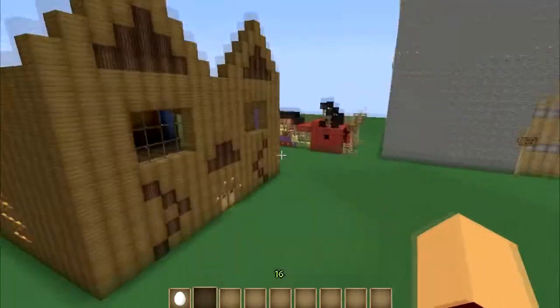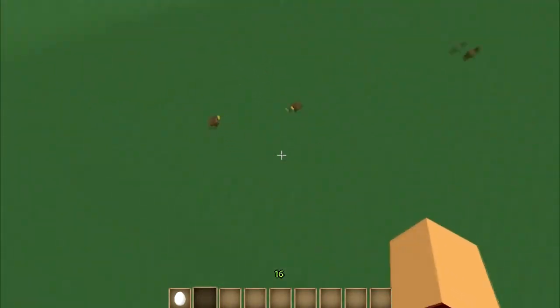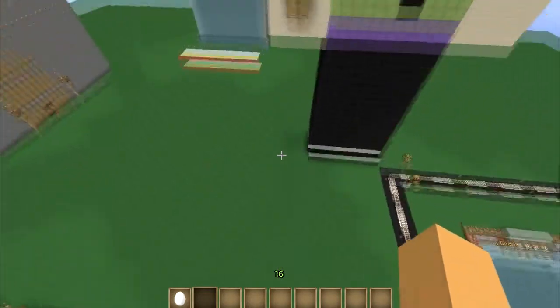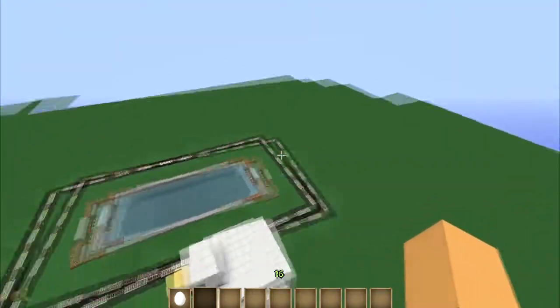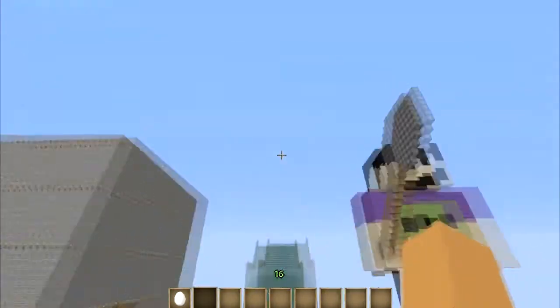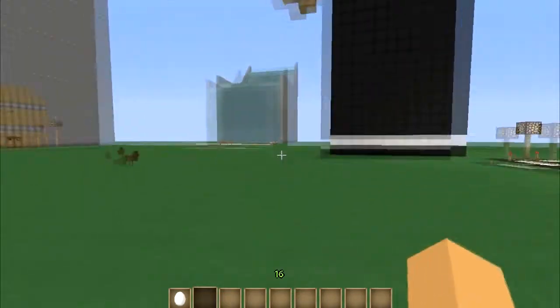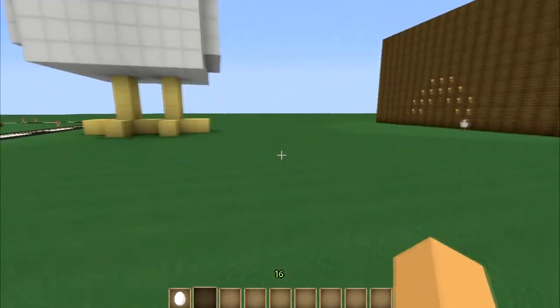And then we go on to the third thing I built, which no longer exists. It was a giant roller coaster that went all throughout, but it really just showed everything without being very good. It was made out of gold and it clashed with everything — it cluttered everything, it looked bad. I got another text, hold on.